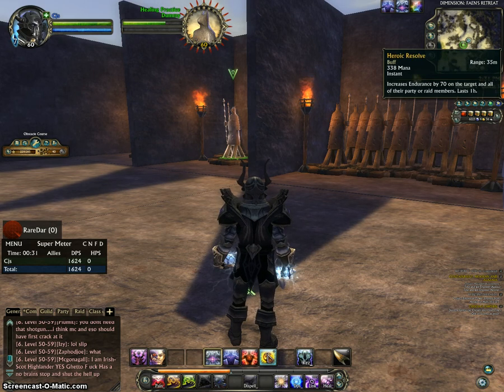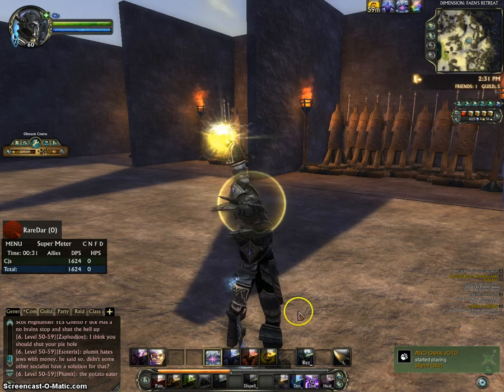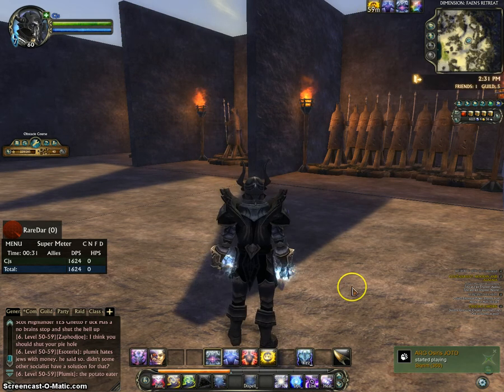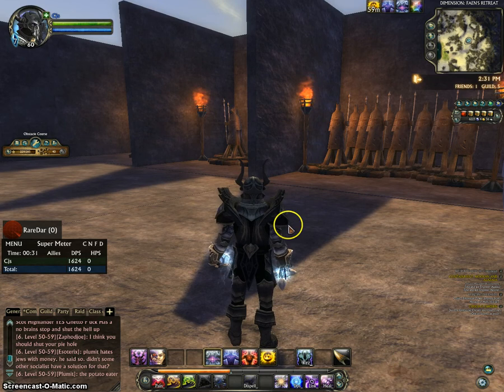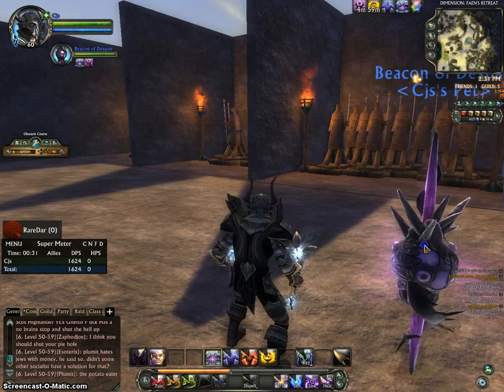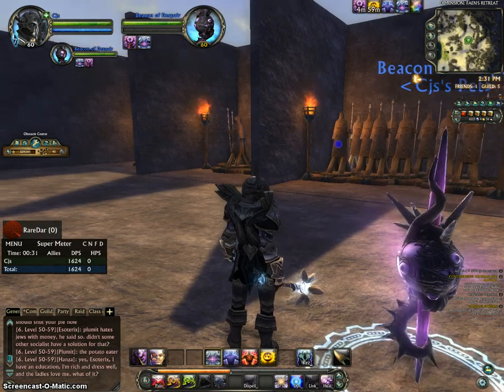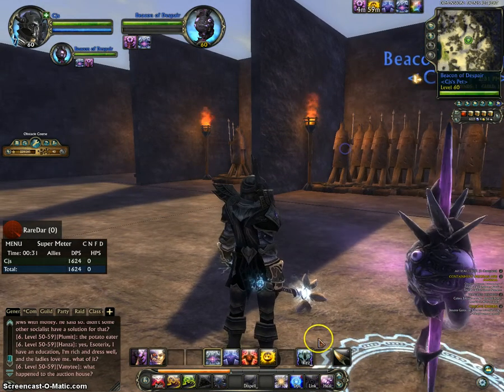In the Sentinel Tree, you've got the Endurance buff, which is important because you're going to be taking damage in the Defiler build. Another important thing: have your Summoned Beacon down, because this pet — when you're taking damage — is going to help you out and take a little damage for you. Kind of ugly looking, but he's your friend.